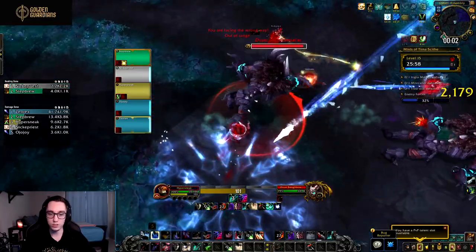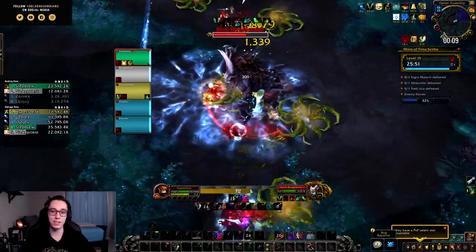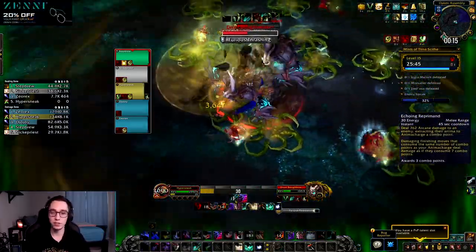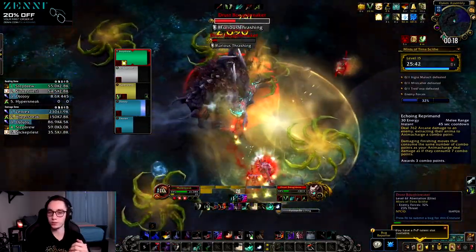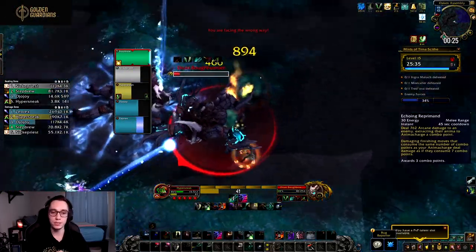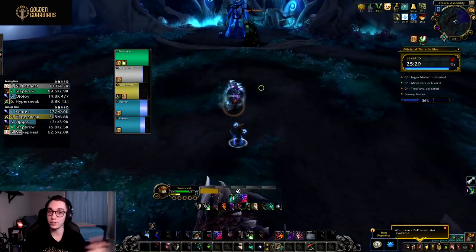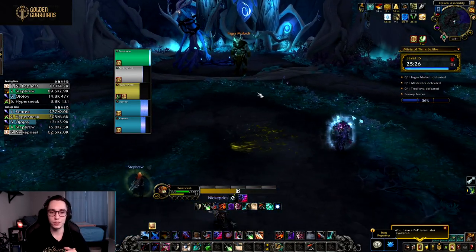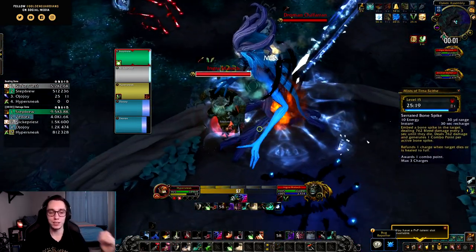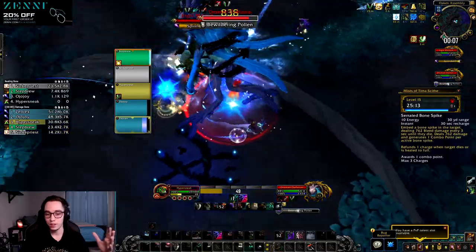Looking at covenants, I won't go over what each ability does since I covered that in the Sub rogue video — here I'd rather talk about how they interact with the assassination toolkit. For the Kyrian we have Echoing Reprimand, and like I mentioned in the Sub video, it is still super annoying to use even as assassination. Trying to use your combo points when you're forced to use a certain amount is annoying because there is RNG involved with combo point generation. Overall annoying to use even though it sounds cool on paper.